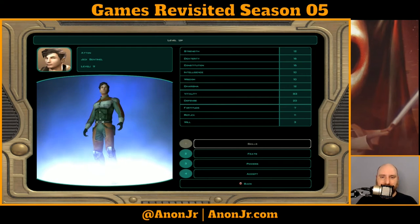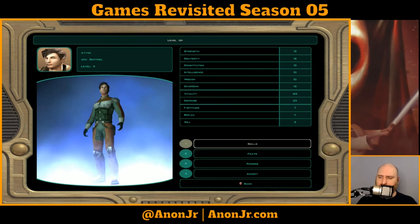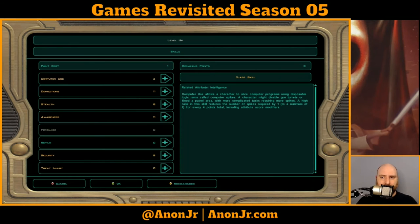Now remember, we just converted Atton over to Jedi Sentinel. His eight levels of Scoundrel are all the Scoundrel levels he's going to get — full stop. He is now a Jedi Sentinel, so when we go to level up the skills he has available are now the Sentinel skills, and he's only got three skill points instead of what he had as a Scoundrel, but that's okay.